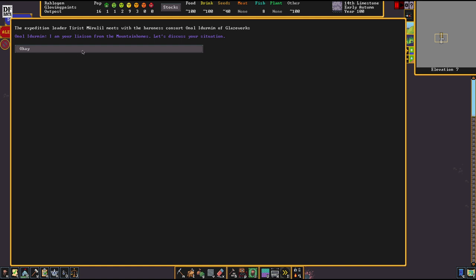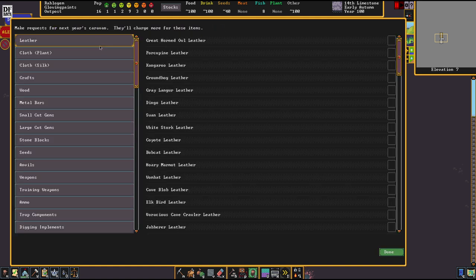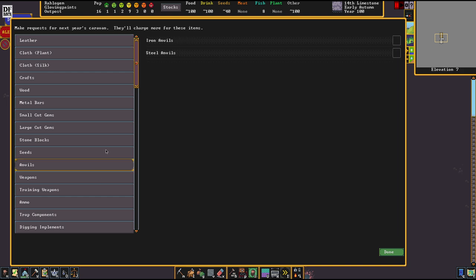It's time for diplomacy. Our liaison gives us the opportunity to order things. One of the good things to order in the first year is always an anvil, because you never know if you'll find iron. Anvils can only be made out of iron and steel, so ordering one is a safe bet.